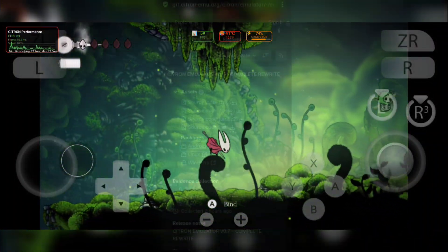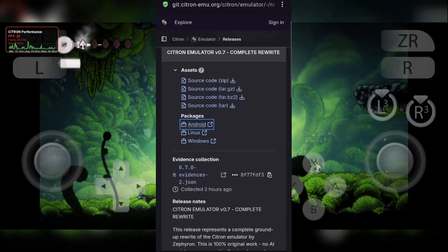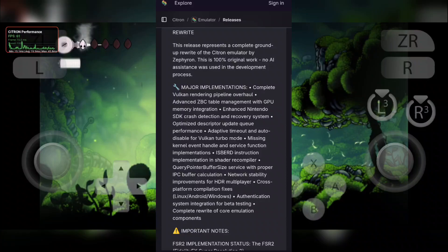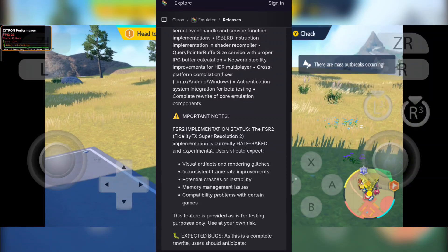Welcome back to the channel! After weeks of anticipation, the developers have finally released Citron Emulator version 0.7. This update brings huge improvements in performance, stability, and overall gameplay experience. Crashes are reduced, loading times are smoother, and compatibility is higher than ever before.